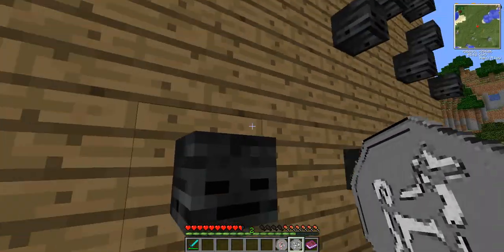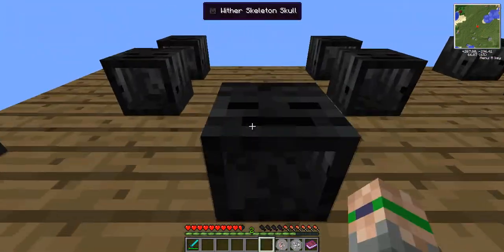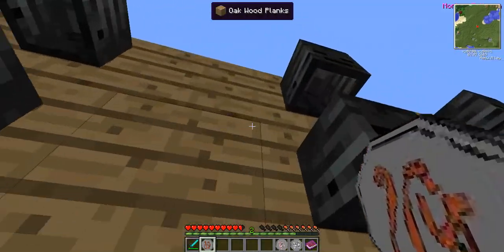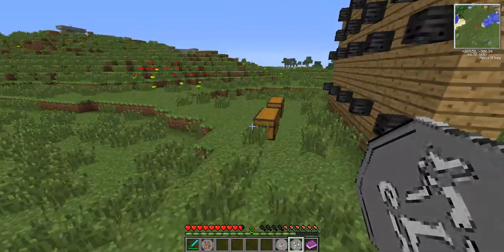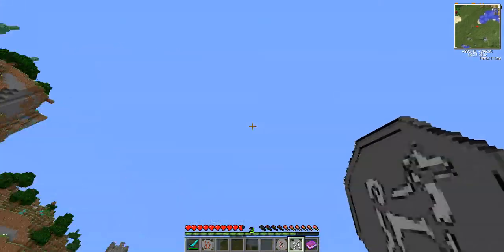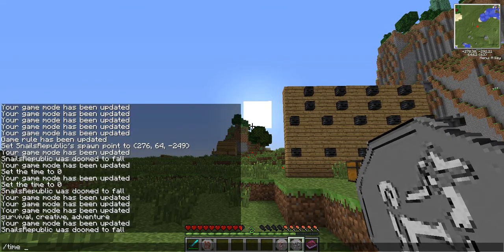Next is my favorite — the Dog Talisman. I can just jump around and I'm literally invincible. Like nothing can kill me — I could be in the darkest night and nothing will kill me at all. The sun was going down, so I changed it to day time because I say so.